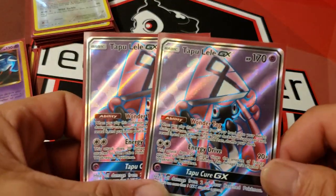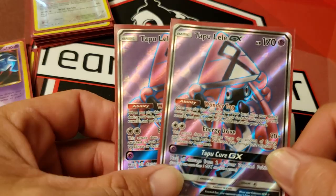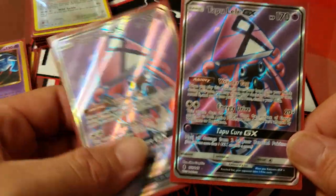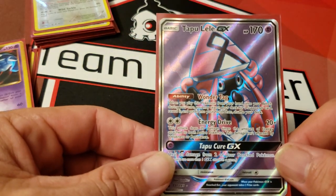We're also playing two copies of Tapu Lele GX, of course for the Wonder Tag ability. Energy Drive can also come in key at times — I have used it — but it's mostly for Wonder Tag to grab the Supporter you need.